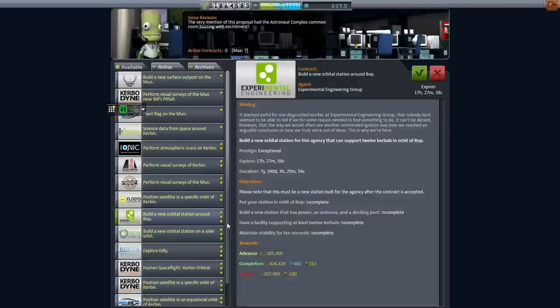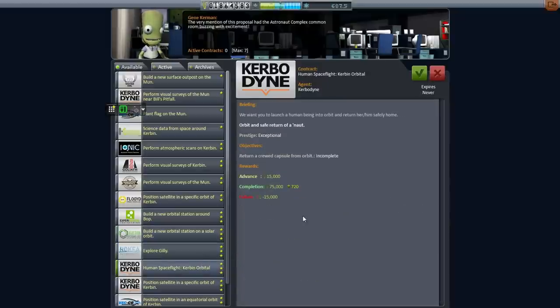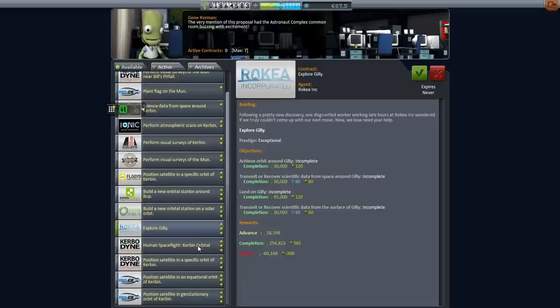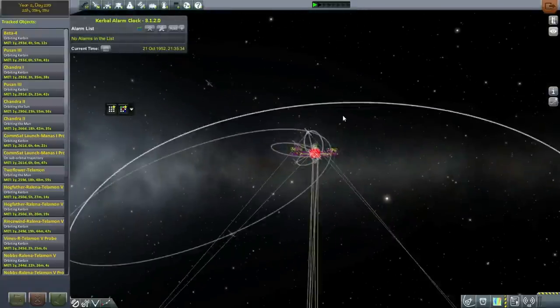A new orbital station around Bop — I don't even know where Bop ended up, and it needs 12 Kerbals. Build a new orbital station in solar orbit — 12 Kerbals. Explore Ghillie — I don't know where Ghillie is. We have to orbit it and land on it. I should check out where Ghillie is. We've got quite a few satellites up already.